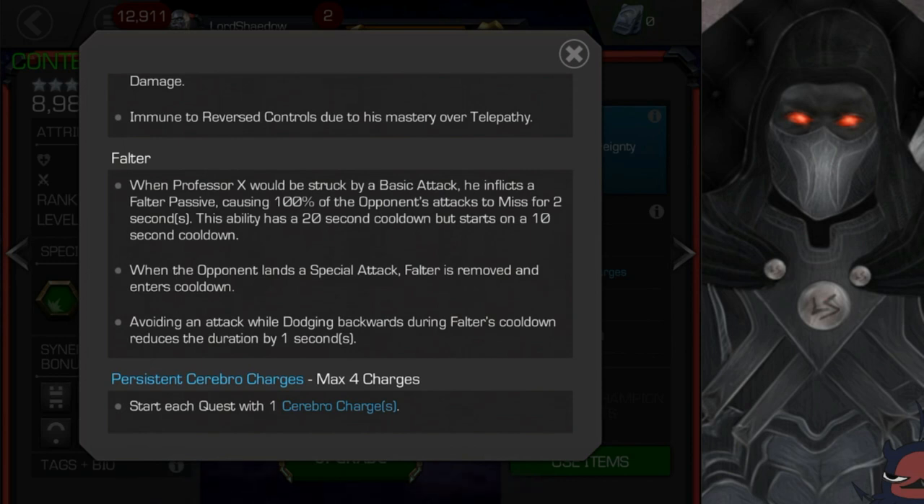Now, this falter seems to be a very annoying thing if you're having to fight him. When he would be struck by a basic attack, he inflicts a falter passive, causing 100% of the opponent's attacks to miss for two seconds. It has a 20-second cooldown but starts on a 10-second cooldown. So we can see why he has low armor — he has a mechanic that makes him a little bit defensive. Even though he's a burst champion, that's going to compensate a little for not being able to take a hit. When the opponent lands a special attack, falter is removed and enters cooldown. Avoiding an attack while dodging backwards during falter's cooldown reduces the duration by one second.